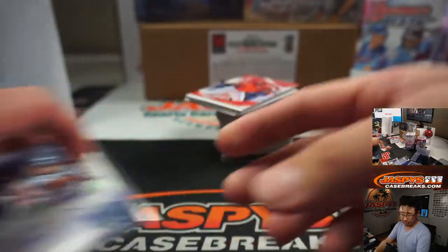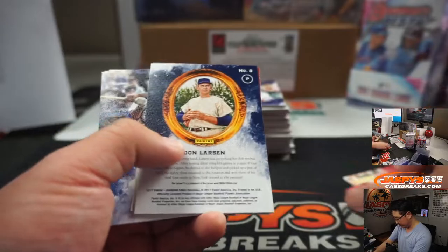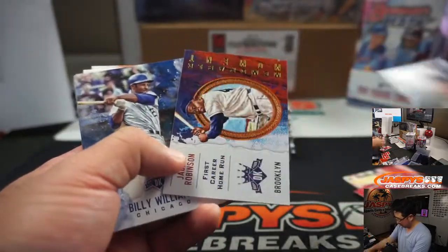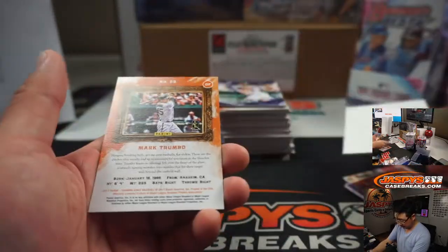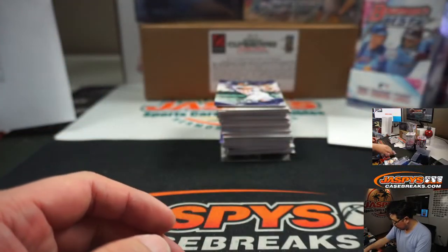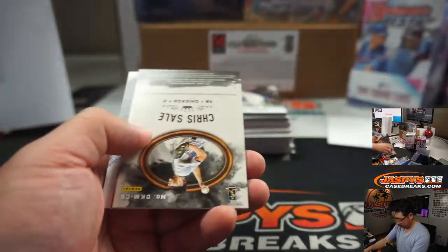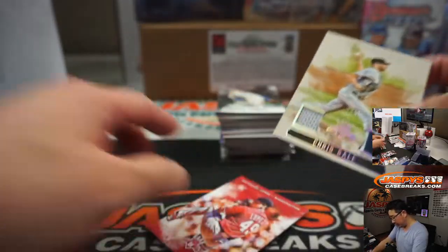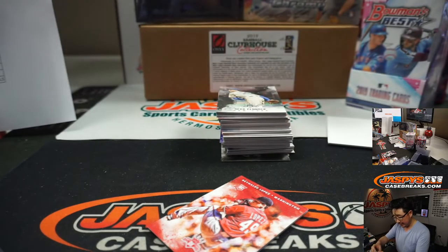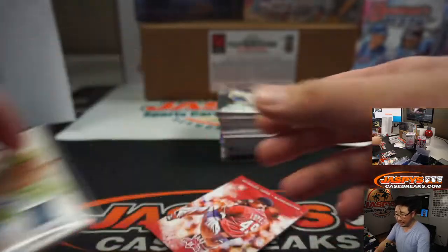Out of 25, Brian Dozier - dual relic and autograph for the Twins, that'll be for Matthew. Mark Trumbo frame. Chris Sale dual relic to 49 - still White Sox edition, Jeremy. This is 2017 Diamond Kings.